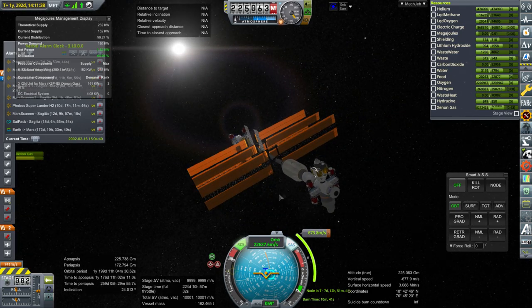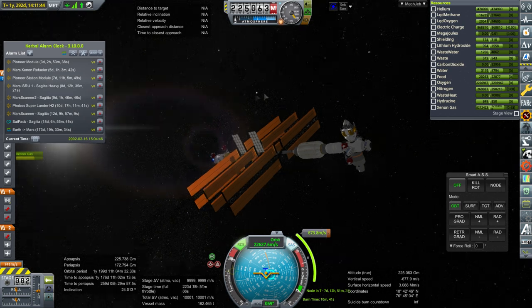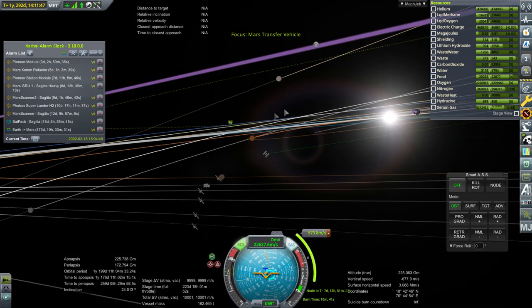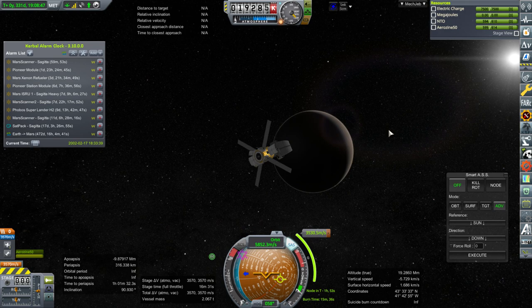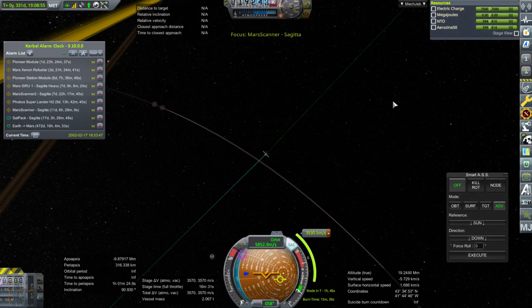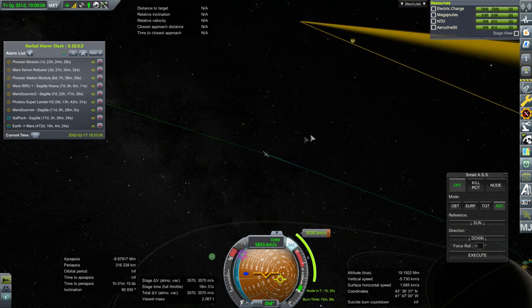We have a maneuver here with the Mars scanner and we are going to time warp. Communication isn't great because of the distance between itself and the Pioneer station module, but they'll close that distance once they arrive at Mars. This is a very minor correction. Now we're back with the Mars scanner because it is finally arriving at Mars — we are one hour and 50 minutes away from the capture node, and it still has communication. We've already crossed the orbit of Deimos and our communication line is going back that way.